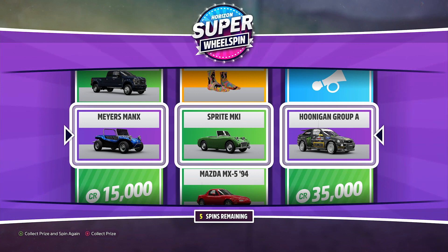Let me check the list right here. The Myers-Banks is actually a wheel spin exclusive. The MG Sprite is not. And then our Hoonigan Group A — no, it's not either. The Focus RSRX is a wheel spin exclusive, but that Hoonigan Group A is not. But that is a pretty damn nice one, if I do say so myself.